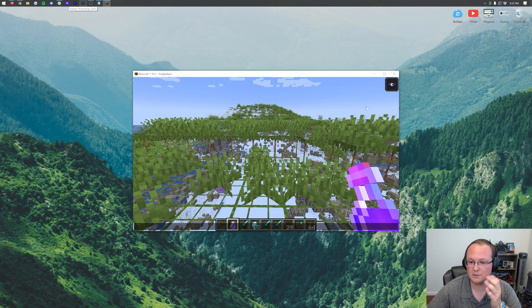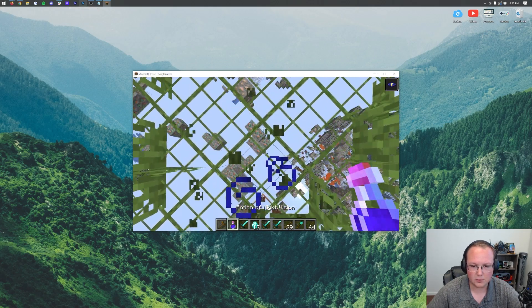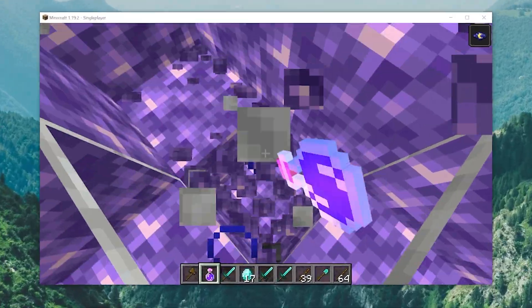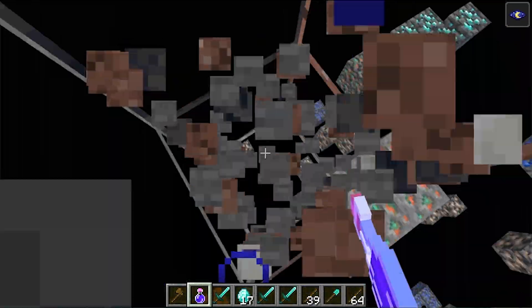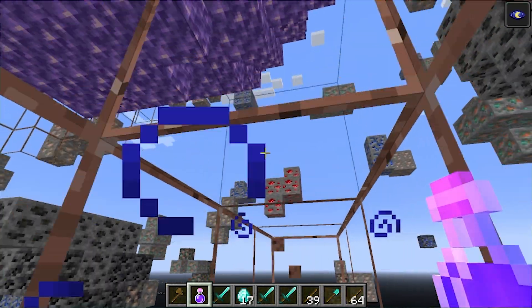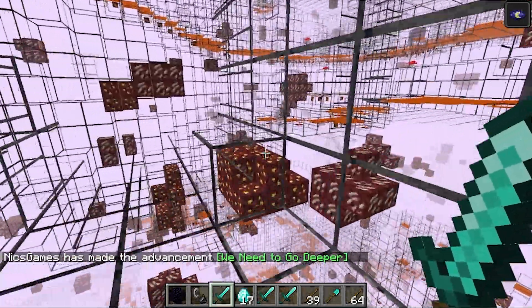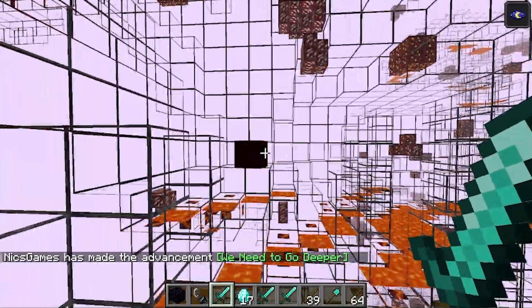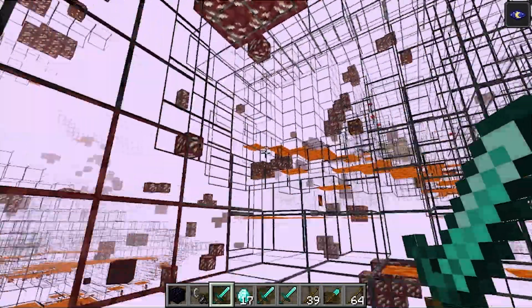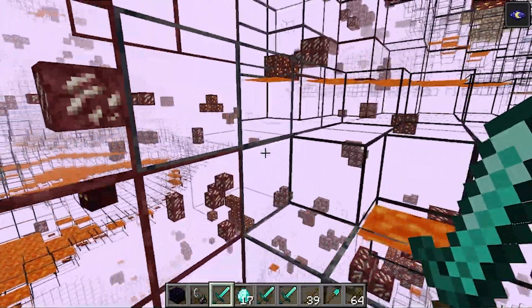X-Ray is working — let's go down here and prove we can see some diamonds. After we get through this Amethyst — one of my favorite ores, really pretty — we can see there are some diamonds. In the Nether, X-Ray is fully working as well. You can get quartz, gold, and ancient debris. Ancient debris is a little more difficult to find than you'd expect, but it is shown, and you can easily X-Ray in the Nether.